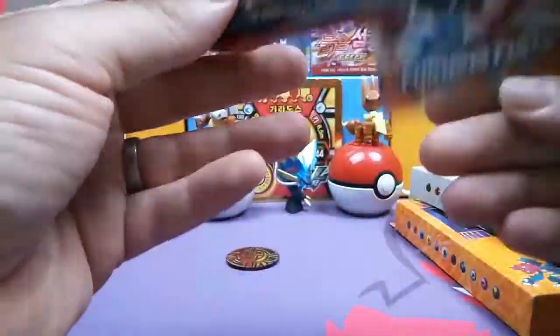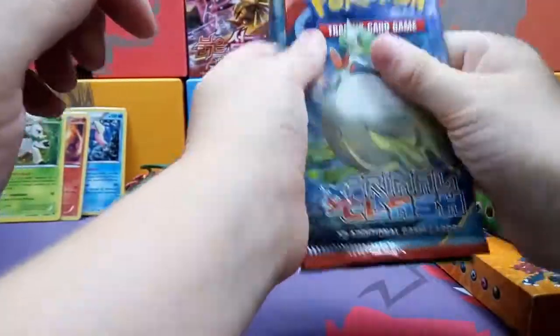And we got Chesnaught. So this is a Delphox and a super cool Chesnaught promo — that is awesome. And we got a Primal Clash and a Furious Fists pack. Primal Clash goes first.